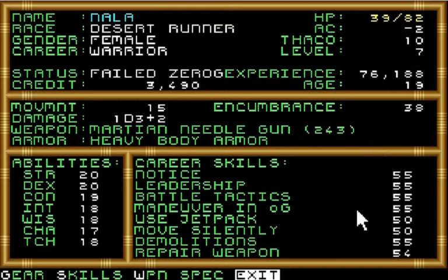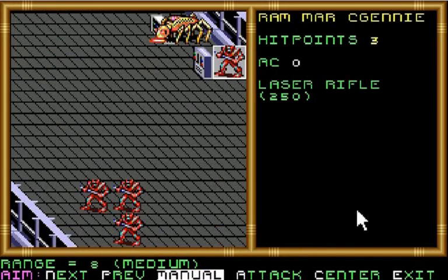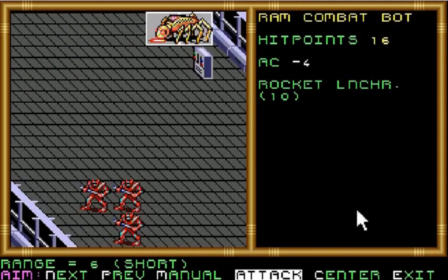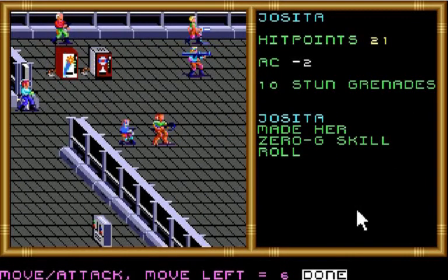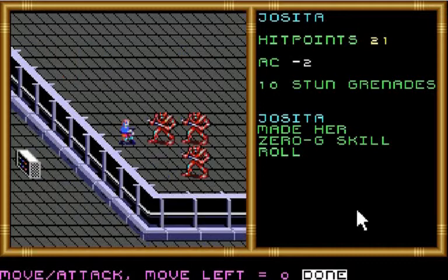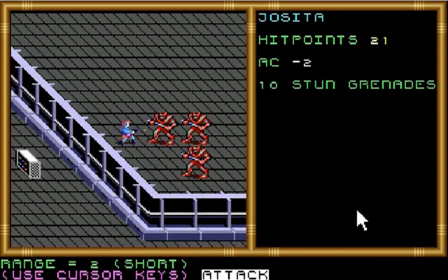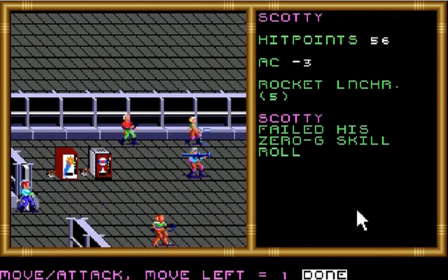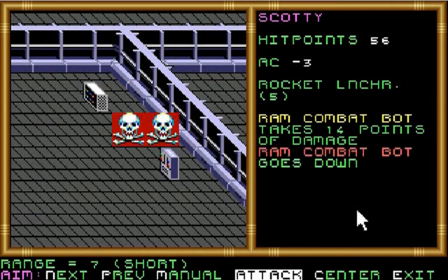Nala's 0-G rating is 55, so it's slightly better than even odds. We'll take that guy out first. I'm going to try working on that. Hosita, unfortunately, is out of many explosive grenades, so I'll try having her use a stun grenade on these combat jetties. We took out the robot.